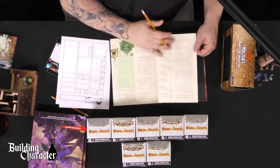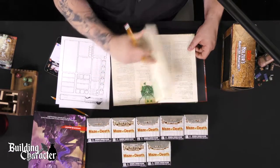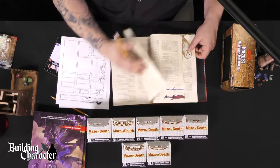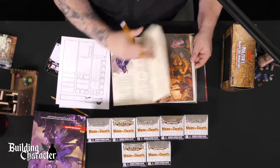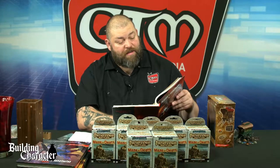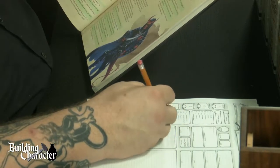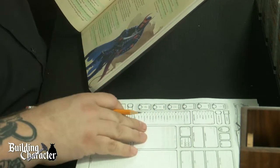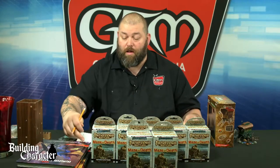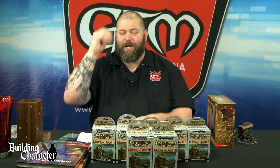Let's look up the Charlatan background. Criminal... Charlatan — there we go. Skill proficiencies: Deception and Sleight of Hand. You also get proficiency with a Disguise Kit and a Forgery Kit. 'Favorite Schemes' — every charlatan has an angle they use in preference to others. Options include: insinuating yourself into people's lives, running sleight of hand cons on street corners, convincing people that worthless junk is worth their hard-earned coin, or shaving coins and forging documents.